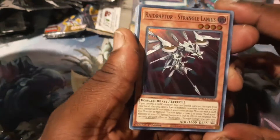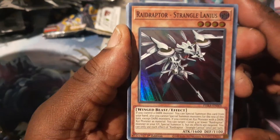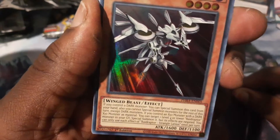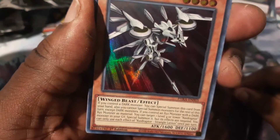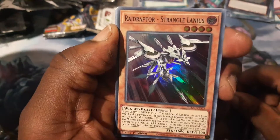Friendly Conjurer. Raid Raptor Strangolanius — another piece of the puzzle I need. This card is insane. If you control a dark monster, you can special summon this card from your hand. Also, you cannot special summon monsters for the rest of this turn except dark monsters. If you control an Xyz monster with a dark Xyz material, you can target one level four Raid Raptor monster in your graveyard and special summon it, but it negates its effects. You can only use each effect of Raid Raptor Strangolanius once per turn. Well, good thing Raid Raptors are a pure dark deck — that's pretty sinister. This card is one of the best cards along with Raider's Ring. I hope I get a Rank of Magic spell — that'll be something I'll play just to try it out.